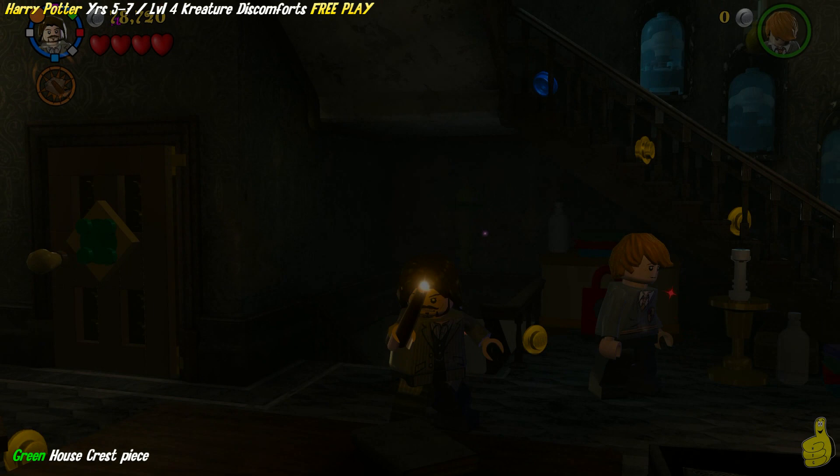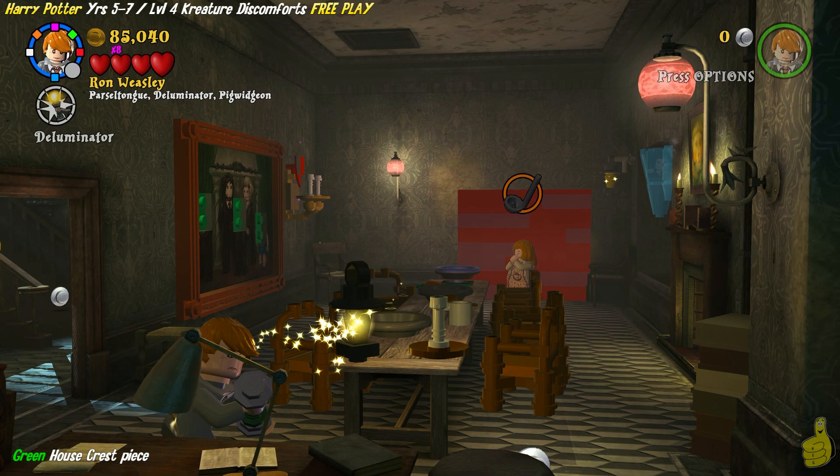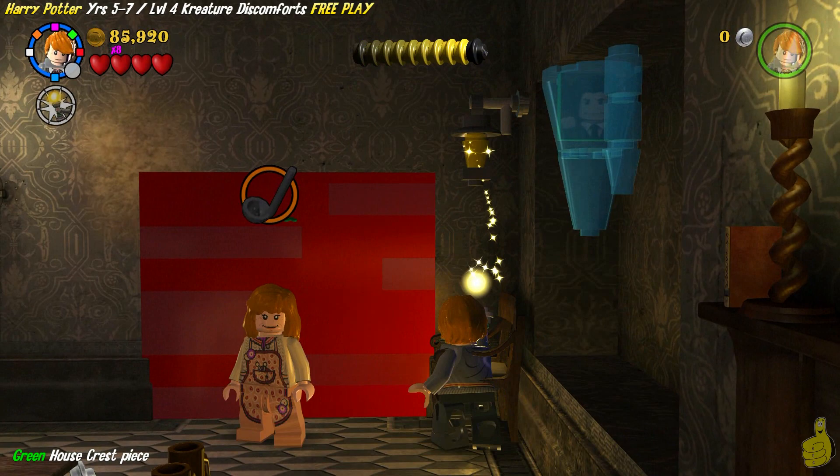Dropping back down the old elevator chute — kind of reminds me of a laundry chute. Once we get that all done, we're going to keep on keeping on, go up the stairs past the knight. We have to destroy a silver lock with Reducto to get into this secret passageway room — well, it's really just an extra room. We're going to switch to Ron and use the deluminator lamp right off the bat and move it all the way to the back right corner.